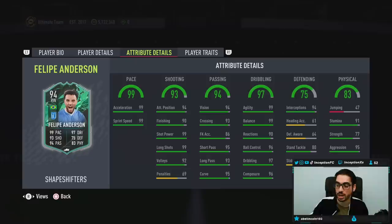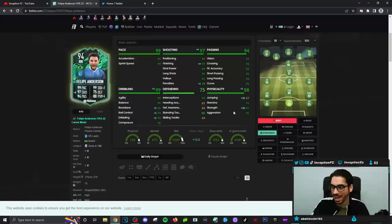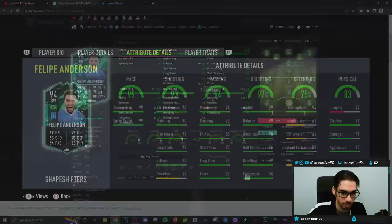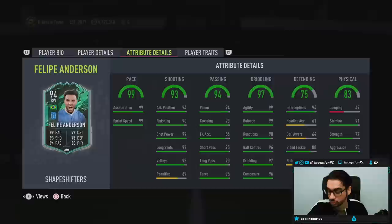Player traits: he has a finesse shot trait, which is a huge plus because this card on a marksman chemistry style looks really good. Marksman chemistry style for sure on this bad boy, because a marksman is going to give him that 99 finishing boost, the dribbling boost, as well as a physical boost on the card, which is going to be very important. Base card stats for pace on the card is essentially 99 for both acceleration and sprint speed. Shooting is going to be essentially perfect considering the fact that he has that finesse shot trait. Passing stats for this card is in a fantastic area while also working with a 91 for stamina.